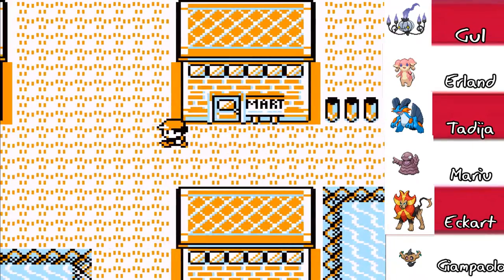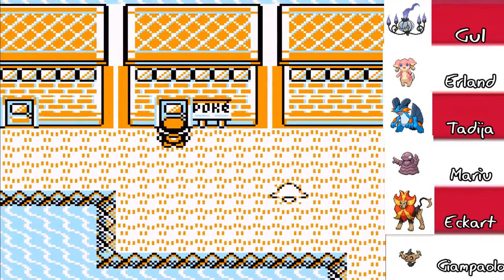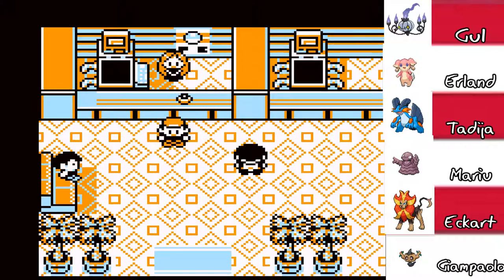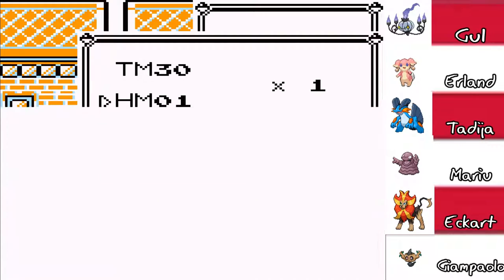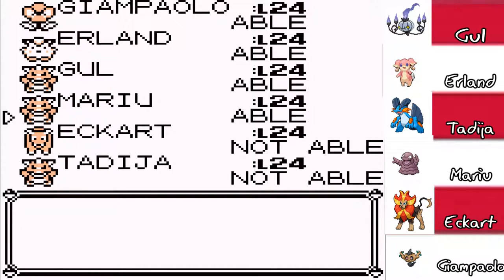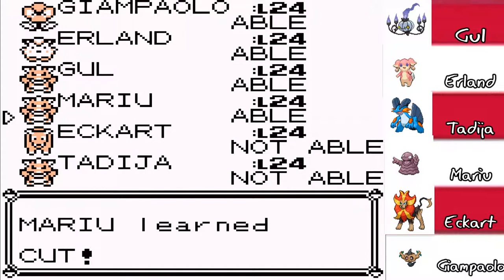I wanna go to Lieutenant Surge's gym and clear out his dumb electric switch puzzle as fast as humanly possible, just so I don't have to deal with those goddamn electric switches. So we're gonna hit up the Pokemon Center. I don't wanna replace a team member for a Cut slave. If it's a team member, I'm gonna use an HM on it — official unofficial rule. I'm gonna give it to Maru. I'm pretty sure there's a dumb move you have. I'm never really gonna use Lightscreen, so I'll get rid of Tackle. So Maru has Cut now.